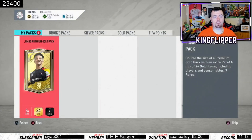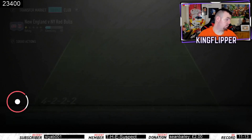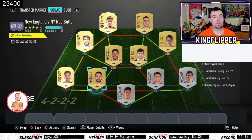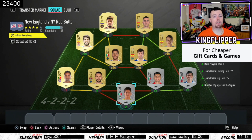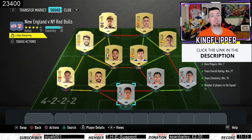The New England versus New York Red Bulls pack is crap, you'll see in a minute. Requirements: you need three MLS players — I have five because you can only have five players from the same league. Rare players minimum of two — I actually have three, only because the team overall rating is 77.